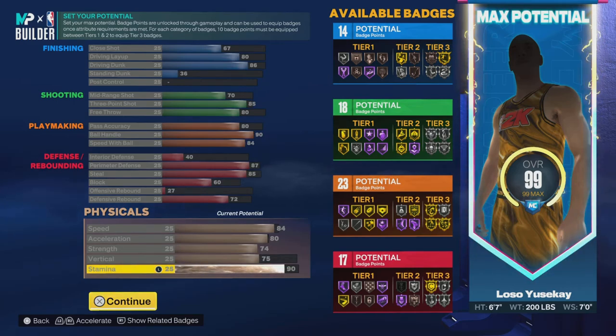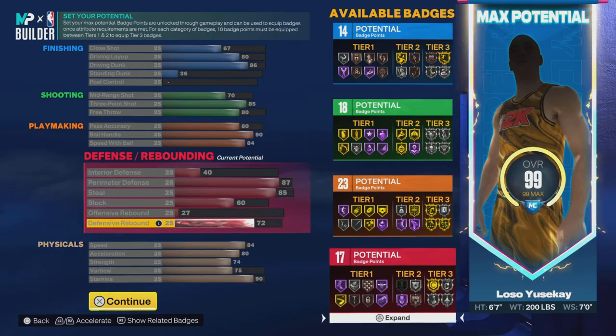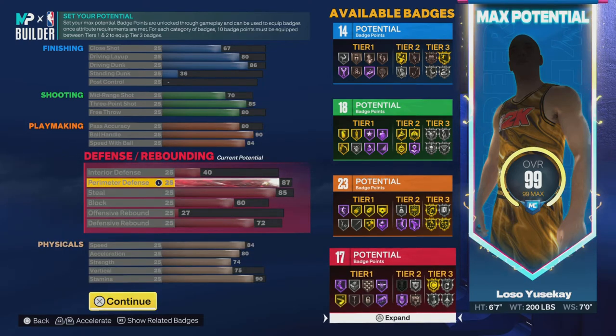This is just something I wanted to drop so everybody can see the manipulation of these points. Pay attention to how many you put in each category. I know you want a 90 defense and 90 three-point and all that, but what's the point if you're not getting a badge for it? You can put those points somewhere else.